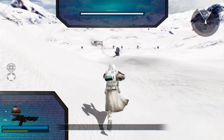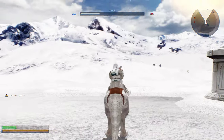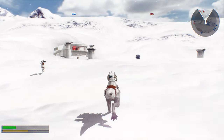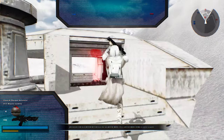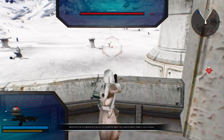And we'll try our best to go over there, take a command post, and decrease reinforcements. So we're just going to do that, get on our ton-ton, and we will aim to capture this command post.